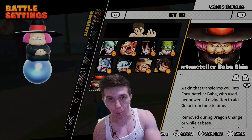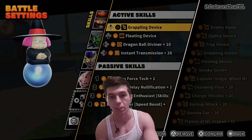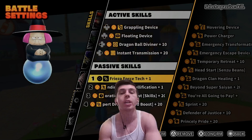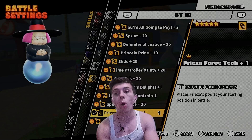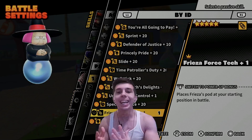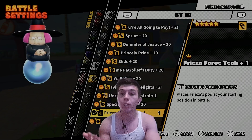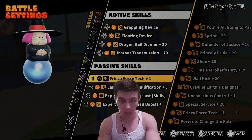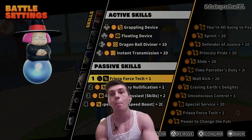What's going on guys, it's Eric Cain here back with the Dragon Ball: The Breakers Season 3 video. In today's video we're revisiting Baba because a lot of people picked up, myself included, that Frieza Force Tech would actually be a pretty good passive to complement Baba — who is good in the sky — and having a vehicle at spawn can really benefit her.